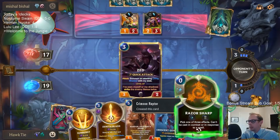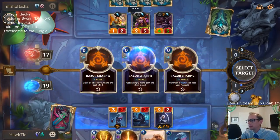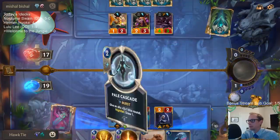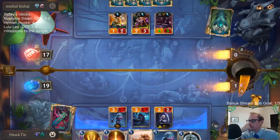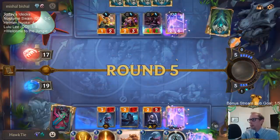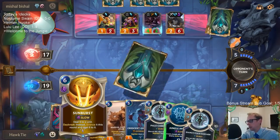Alright, let's ramp and get another card. Nothing scary. Alright, so there's a six-power jungle monster — perfect size for Sunburst.